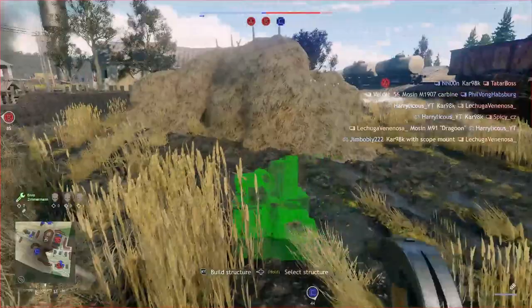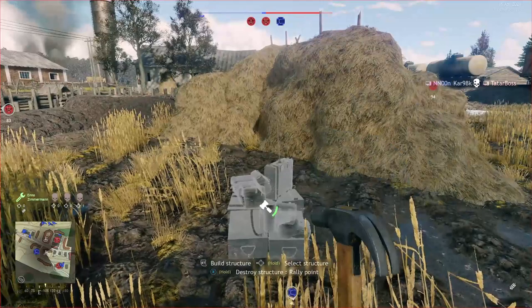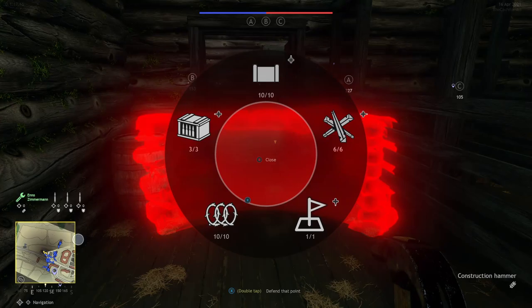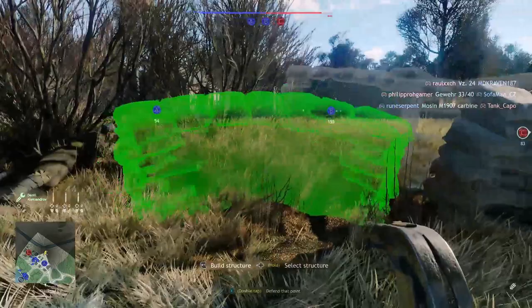Tip number five: when you start into battle as an engineer, be sure to build a rally point at a good position to create an additional spawn point for your team. The engineer has a hammer equipped in the secondary weapon slot, and if you use it, you can choose between different structures like sandbag walls, barbed wire, ammo boxes, or rally points. Be sure to use all of these structures to your team's advantage. Barbed wire and sandbag walls are helpful to fortify your defense in invasion mode, and with rally points you can give your team the chance to spawn closer to an objective.